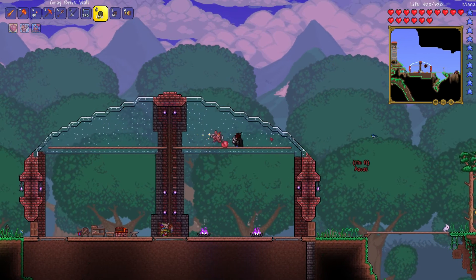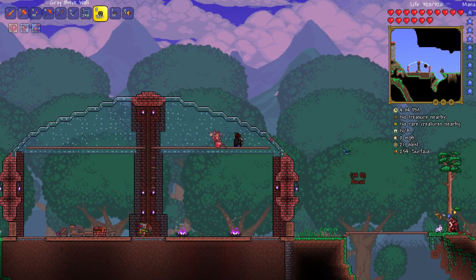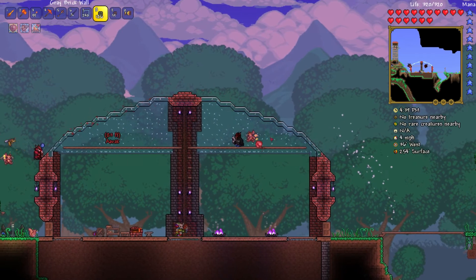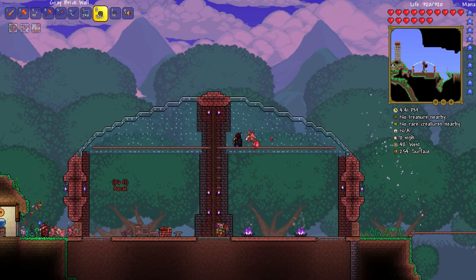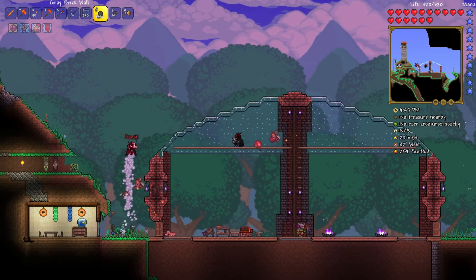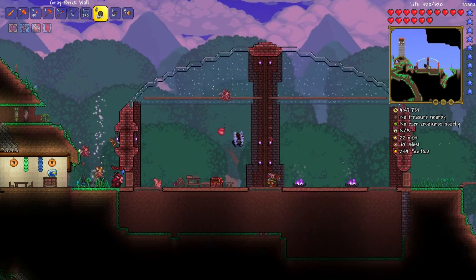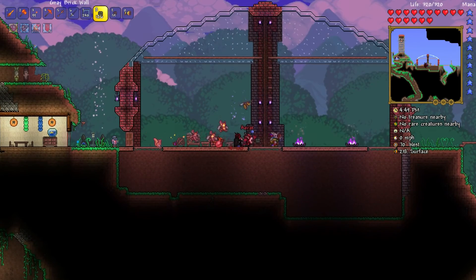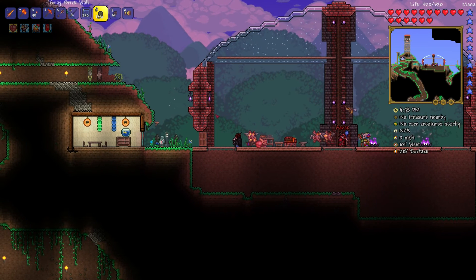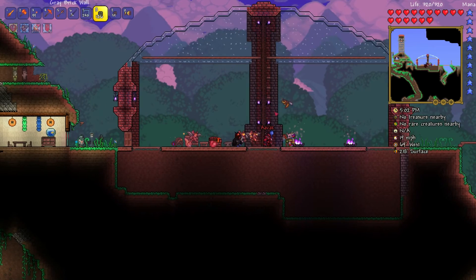I guess I'll just have to build out the wall a bit more below. It looks fairly okay at the moment but it doesn't look good. We just need to finish the wall below, and then we can fix it up. At the moment it's not working out. Hello, witch doctor. The heart of magic is nature. The nature of hearts is magic.